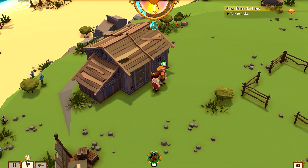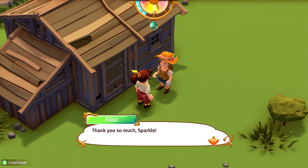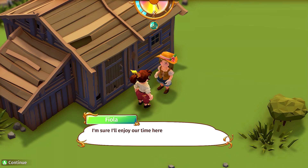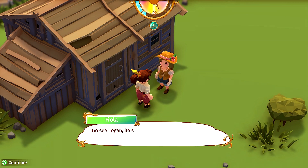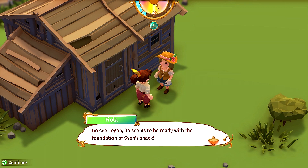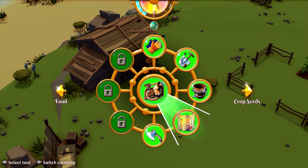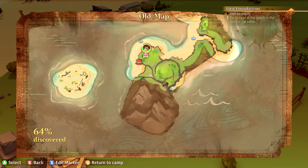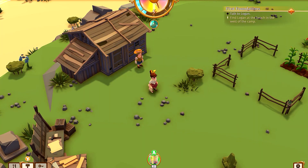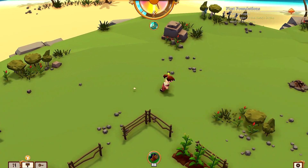Look Fiola — it's done! It looks awesome! She says thank you so much. She can't wait to sleep in a real bed again. She's sure she'll enjoy their time here while it lasts. Go see Logan — he seems to be ready with the foundation of Sven's shack. Where is Logan? Oh, he's down there? Logan, seriously!